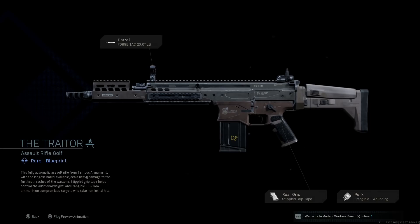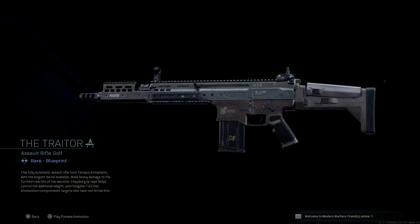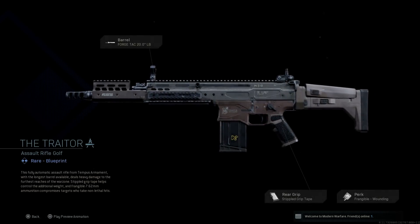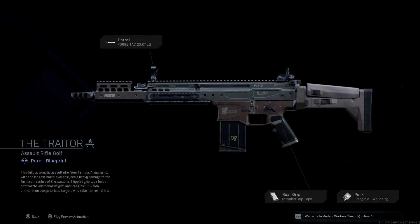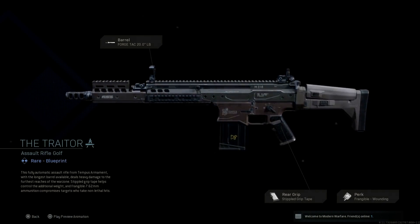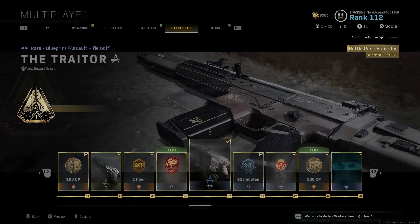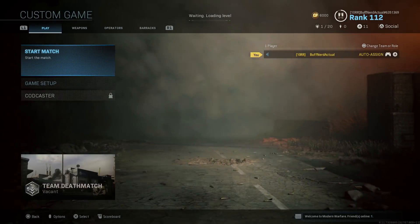The base blueprint comes with a stipple pistol grip, frangible wounding, and the 20-inch barrel. Some key notes: this blueprint is only applicable with the M-LOK handguard when using the 20-inch barrel. If you switch barrels, it's going to revert back to the standard upper we see with the Mark 17 in game. Your buttstock will stay the same unless you change it.